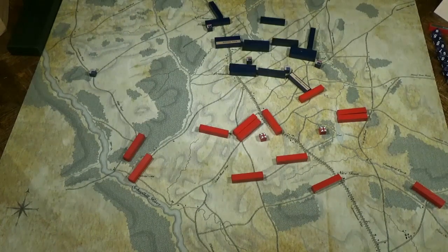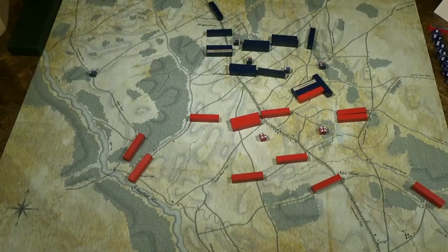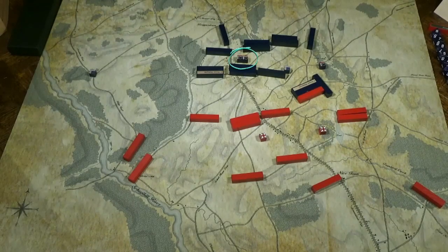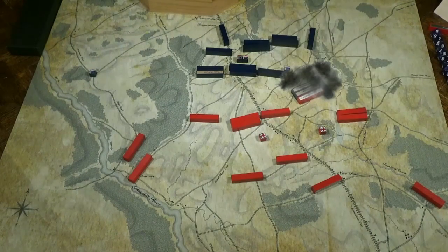Washington moves his troops forward and Howe dresses his line and gets ready for the attack. Sullivan's troops drive hard and Nathaniel Green's troops form up on the right. Washington and Green confer. Through the fog Sullivan attacks. After a light engagement, Howe's troops fall back.